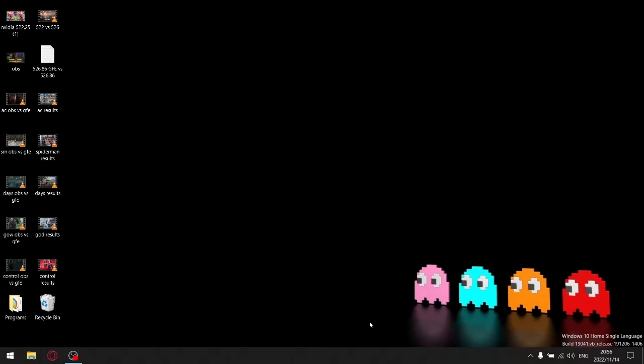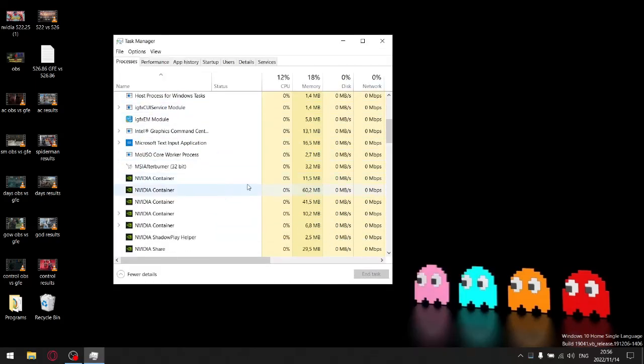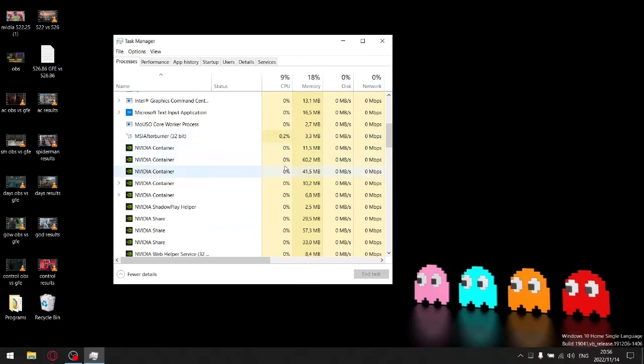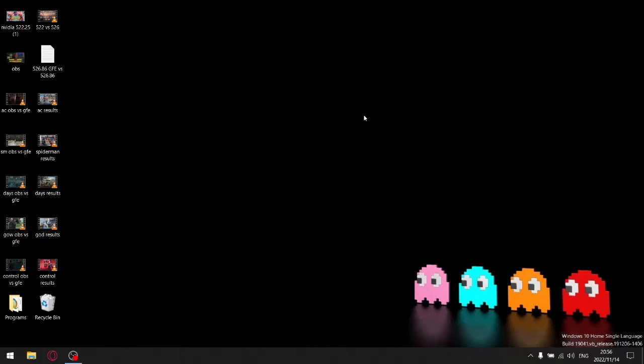I'll show you why — I think it's pretty obvious. When you install GeForce Experience you get all these extra services and containers running in the background, and you can see the memory usage is quite a lot higher. Whereas if you just install the driver and physics, and you don't install GeForce Experience, you actually get quite a bit higher FPS. I'll show you those results after the gameplay comparison, so enjoy it.